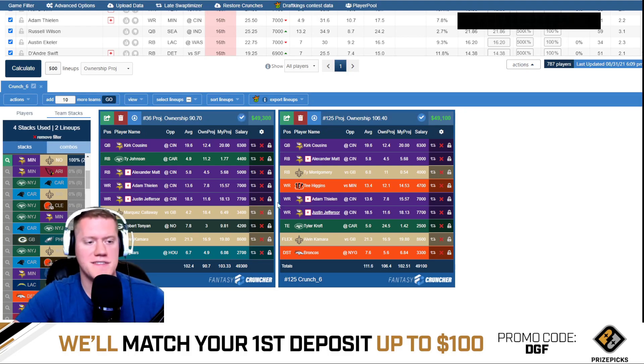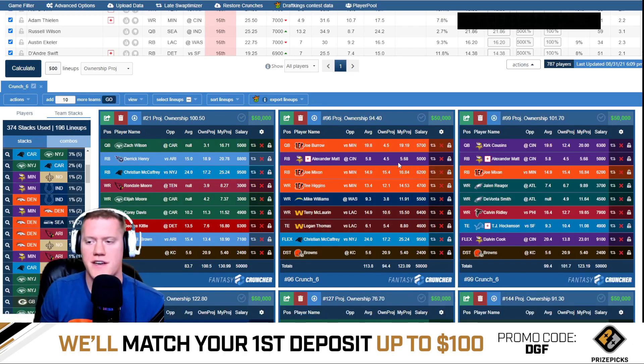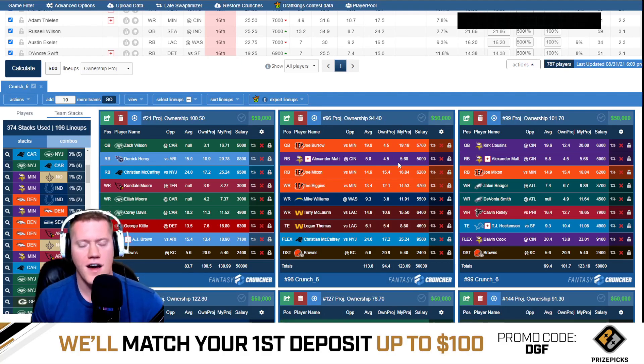I like to manually check my stacks before doing anything. We have many videos on our YouTube about lineup construction and contest selection. It really comes down to choosing specific stacks that make sense for your contest — for a 20,000-person GPP, you want low-ownership stacks. If Minnesota and Denver Broncos are appearing a lot in your stacks, avoid those in large contests. That's how you use Fantasy Cruncher to your advantage for the NFL season — hit subscribe, the notification bell, and smash that like button!